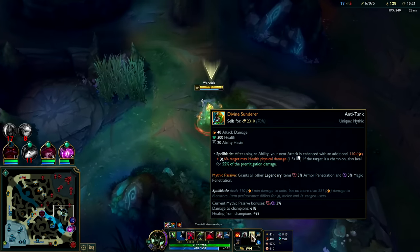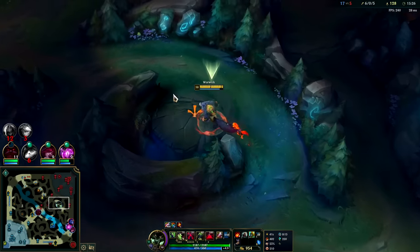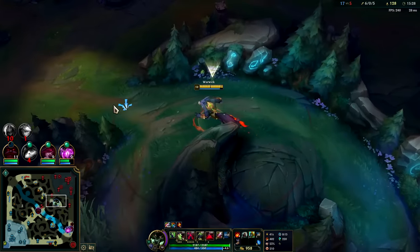We have so much CS — 124 on Warwick at the 15-minute mark, holy crap. I really like how Divine Sunderer gives armor and magic penetration for Warwick — it's perfect because he does so much magic damage through his abilities, it's all magic damage.